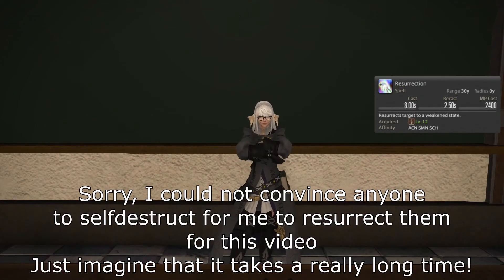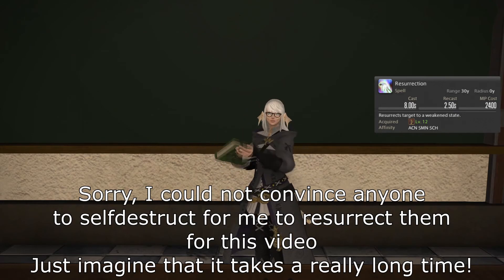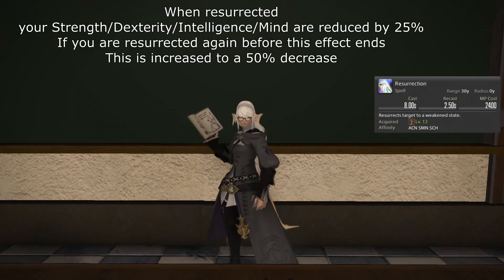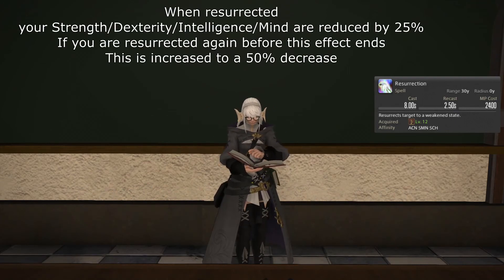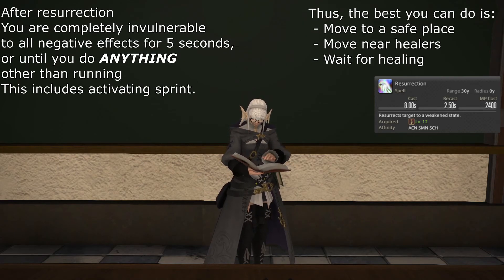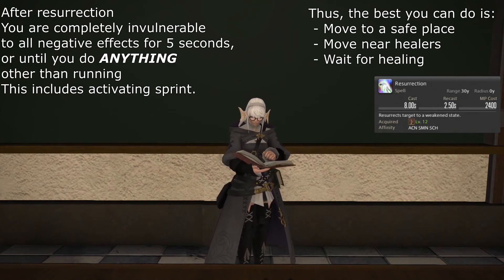At level 12, you learn the spell Resurrection. This spell brings your target back to life, but is expensive to use and takes a while to cast. Additionally, when someone is resurrected, they have reduced main attributes for a while, meaning they do less damage and healing. When a player is resurrected, they are also completely impervious to all damage and effects for 5 seconds, or until they decide to perform any action other than running.